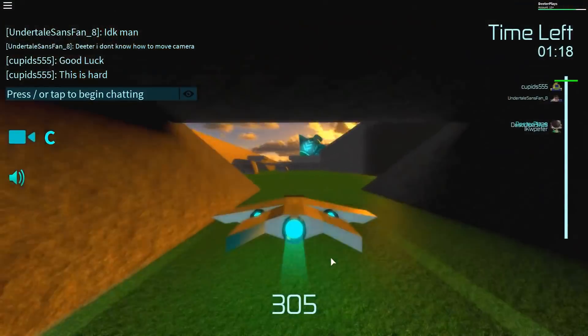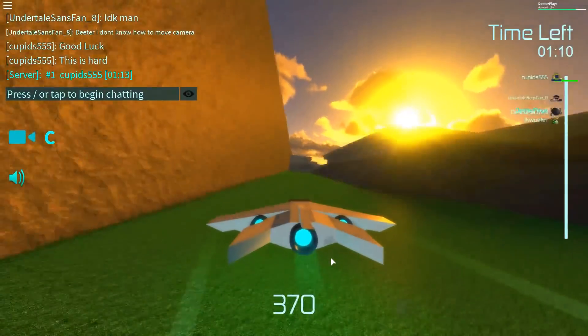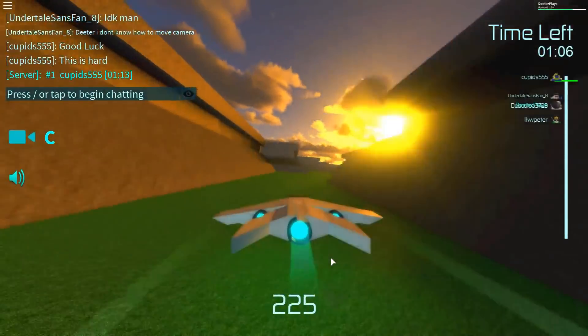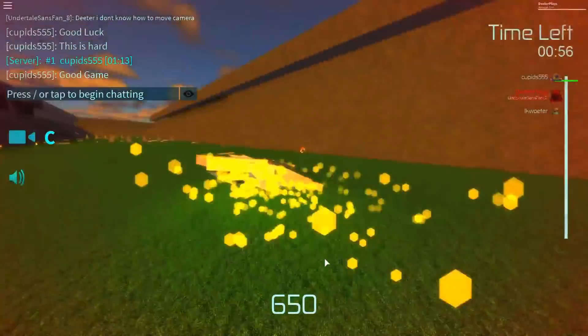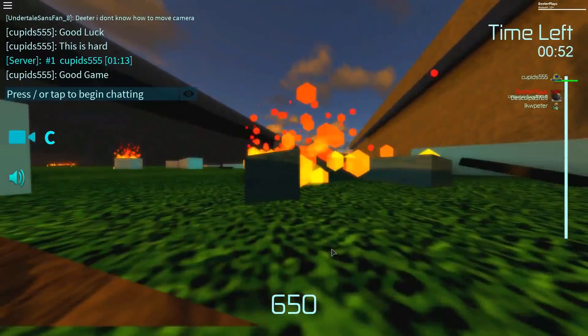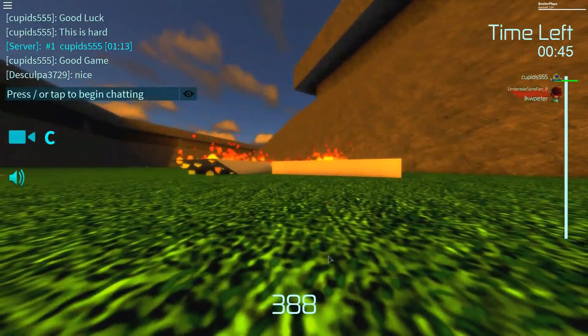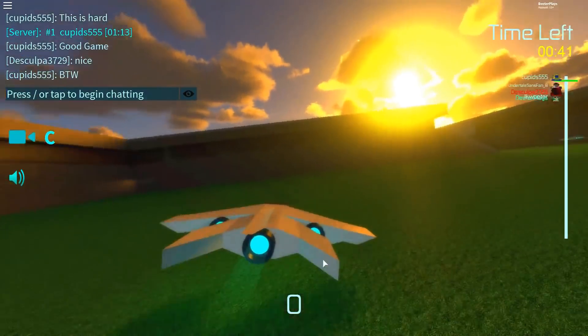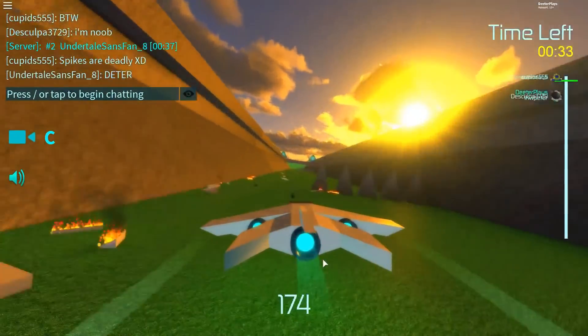One thing I'm going to warn you about — you're going to see this at the end: little spikes at the very end. Take your time and go through those slowly, because those spikes in one hit just kill you. See those spikes? Just take your time and go through slow, because they kill you automatically. You might get really frustrated at this part, it might take a couple tries. Just slow down, go left, go right, go forward — just like what I'm doing right now.